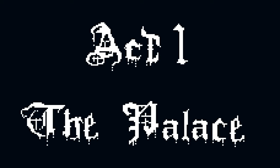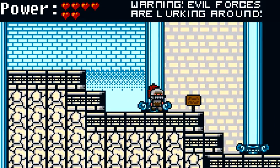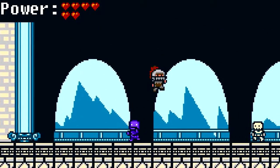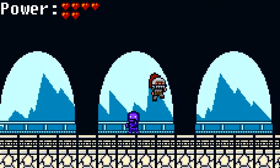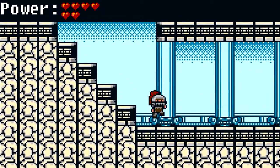Act 1 — The Palace. Now we have our power meter up there, so we've got to watch out because we can die. There's a sign that says: 'Warning: Evil forces are lurking around.' I love that there's a sign telling us that. We do have kind of a little attack — like a little punch — but it's really not going to do much. Let's not bother with it. Let's just avoid things until we actually find a weapon.